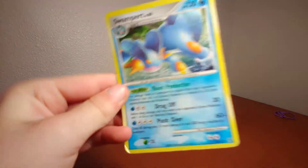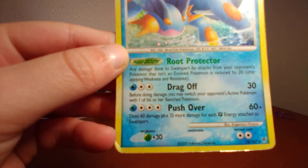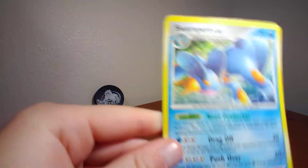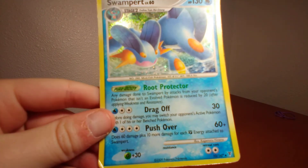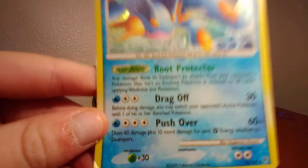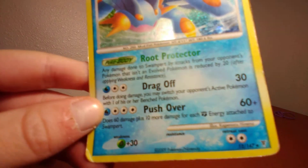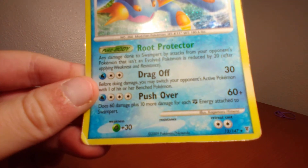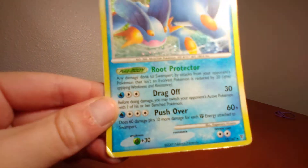Swampert has 130 HP. Poke-Body Root Protector: any damage done to Swampert by attacks from your opponent's Pokemon that isn't an evolved Pokemon is reduced by 20 after applying weakness and resistance. Drag Off does 30 — before doing damage you may switch your opponent's active Pokemon with one of their benched Pokemon. Push Over does 60 plus, 10 more damage for each Rainbow Energy attached to Swampert.